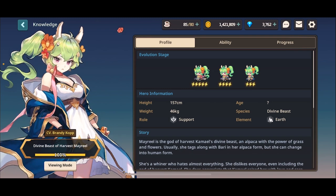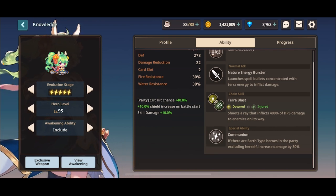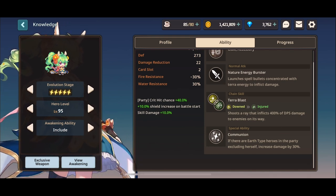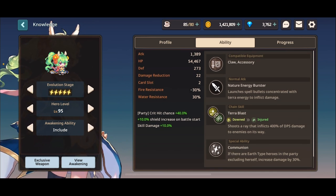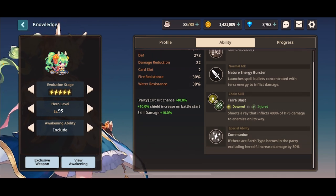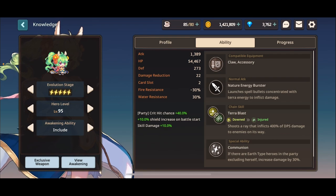Let's take one example: Muriel. Let's check her abilities. Generic normal attack. Generic chain skill. Special ability: if there are earth type heroes in the party, excluding herself, increases damage by 30%. Does this mean she's good with earth heroes? No way, that can't be — that's fake news, right? Her party buff? That's a generic party buff. So Muriel works with any element, right?